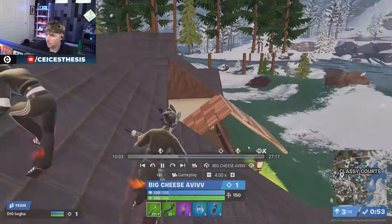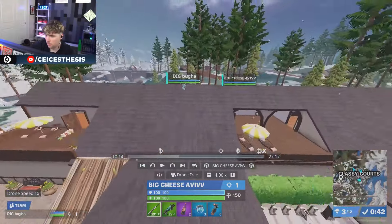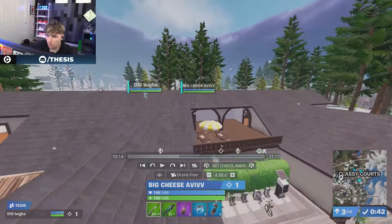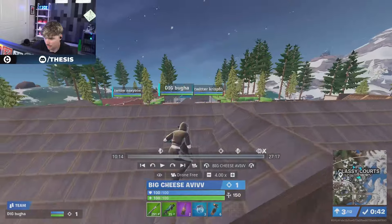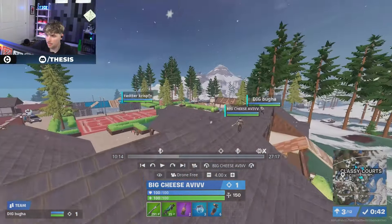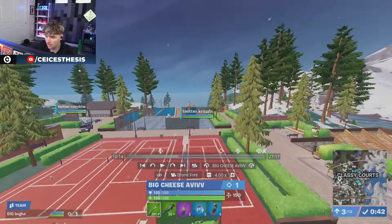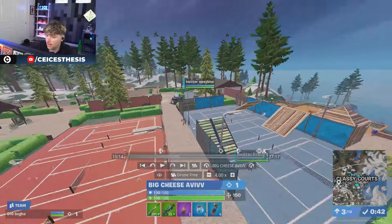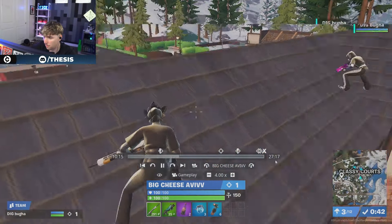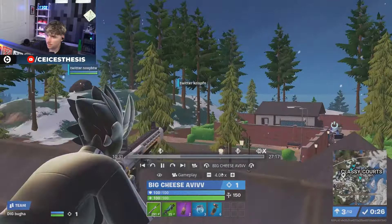Yeah, it looks like they spot out Noxie and Crisp. If you've never played Classy before, this is one of the most insane roofs I've ever seen in the game. The way this POI is set up and the angles it gives you — Crisp and Noxie literally could have no idea that they're there. You would have no clue. So they sit on the roof — we need a couple tags.